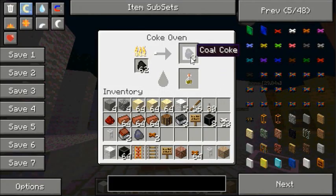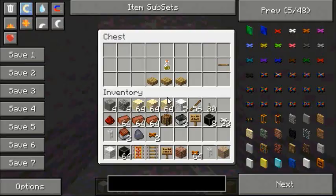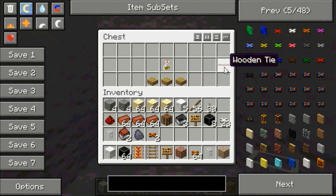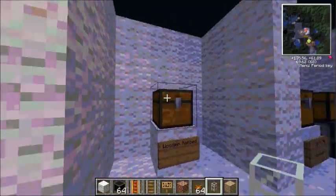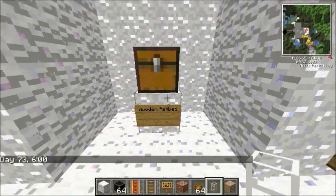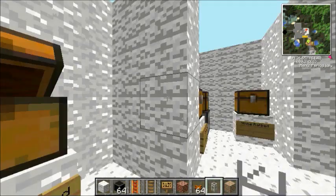So we've got our first creosote oil. As you can see we've got coal coke at the top here and we've got a byproduct which is creosote oil. So we can now build our first wooden sleeper. You can see it's quite resource-hungry just to get one wooden sleeper, and you'll need four wooden sleepers in order to make one bit of track, so it is time consuming. The next thing is the wooden rail bed — you need four wooden ties like that, and that will make you a wooden rail bed.